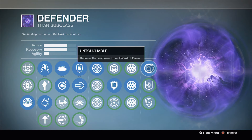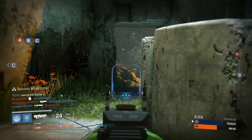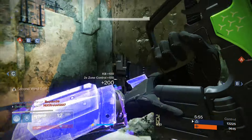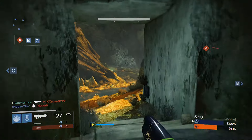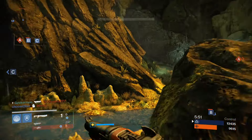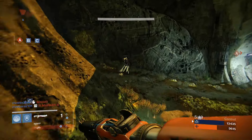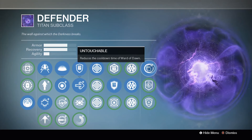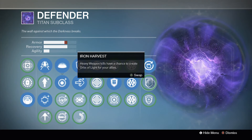For the last perk, you need to be running Untouchable. This makes your bubble take less time to generate in PvP. This is great because if you're capturing zones or playing Trials of Osiris, even if your intellect is not maxed, you can have a quick bubble and get that backup so you can help support your teammates more efficiently.